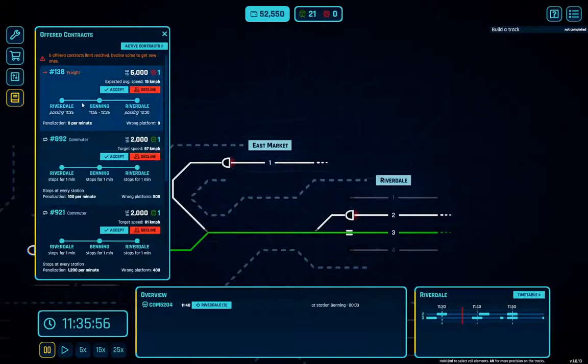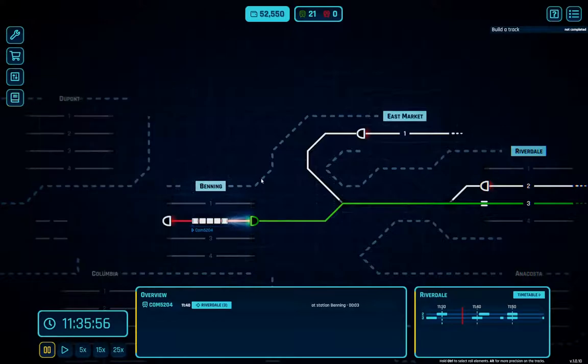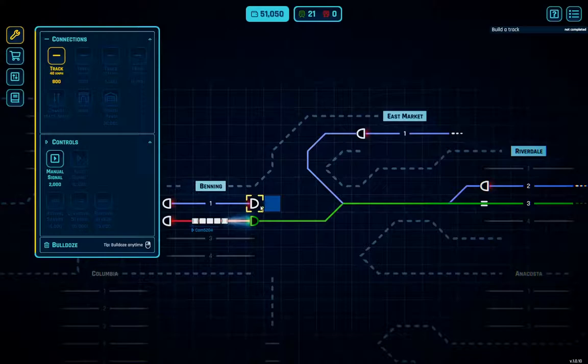We're going to go into the contracts. We have a freight here — it would go from Riverdale to Benning and back to Riverdale, which we could do. But if we do that it's going to block a platform for half an hour, which is obviously going to be a problem. So what we're going to do first is get another platform over at Benning. We've got the cash to pick up a platform — we'll pick up this one.